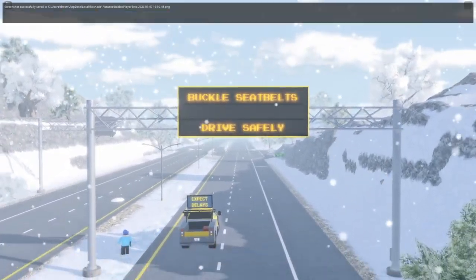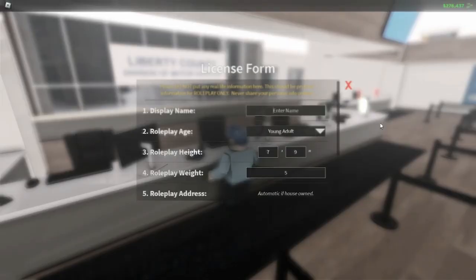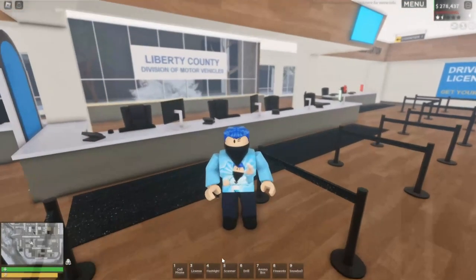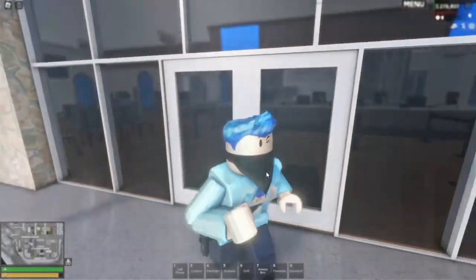We're going to check out one more thing, and then that will be the end of the update. You can change your roleplay name by heading over to the DMV here. You can put any name in — I'll just put Nago in there. Now my roleplay name is Nago, so whenever I give off my license, they're going to see that. That will be my permanent roleplay name until I feel like changing it at the DMV again.